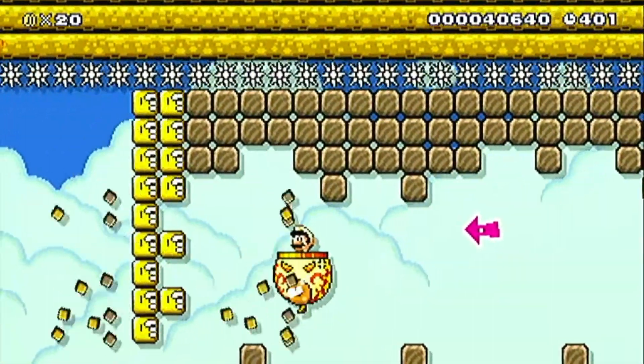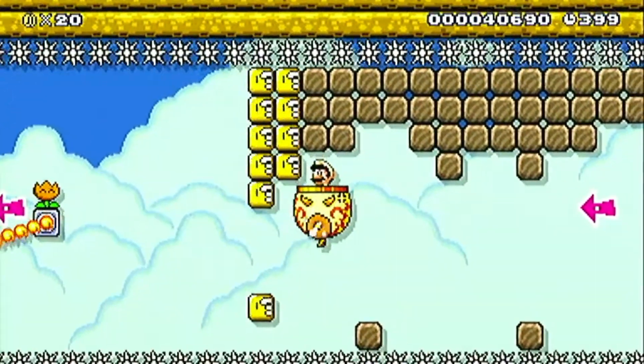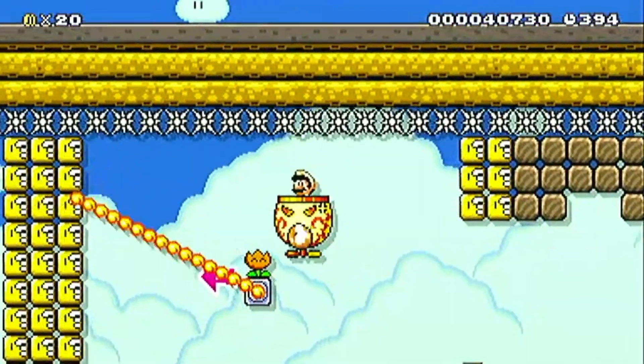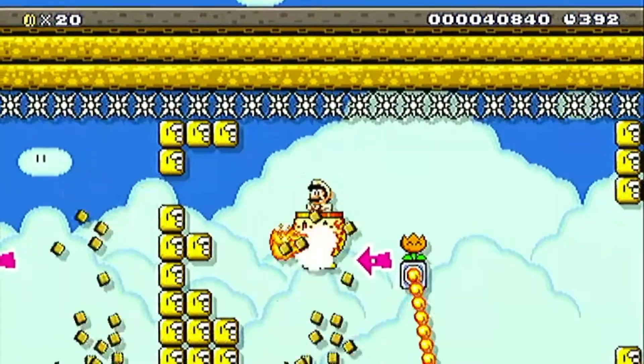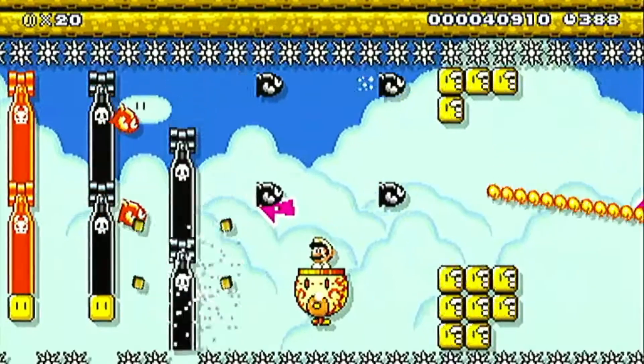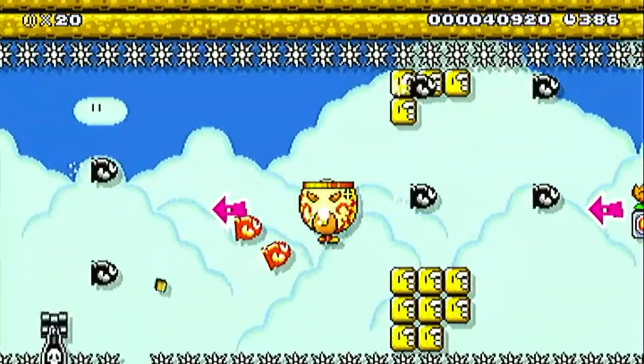If you hold down the Y button on the game pad you can charge up your attack and shoot fireballs out of that cannon. Then I just wait to get over that fire bar and break some more bricks. Each of these sections of the level are divided by those bricks.